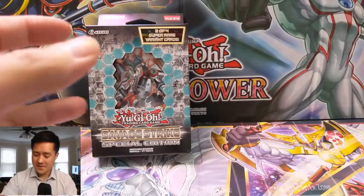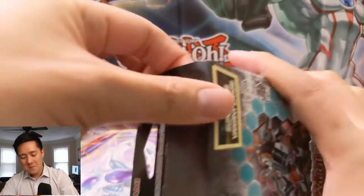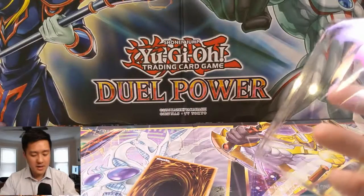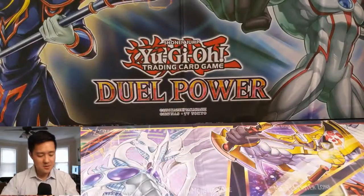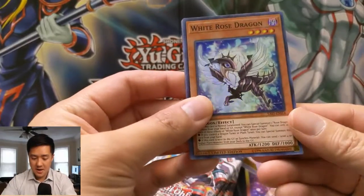I thought that was really hilarious that I didn't connect those dots until I did. More Savage Strike — definitely our favorite set by far. Let me know how your hunts for the Phantasmes are going. That card is absolutely ridiculous. As far as I can tell at the time of this recording, it doesn't look like it's going to be reprinted in the 2019 Mega Tins, so the value isn't going to decrease anytime soon. That thing is still going for like $120 on some sites — absolutely insane.